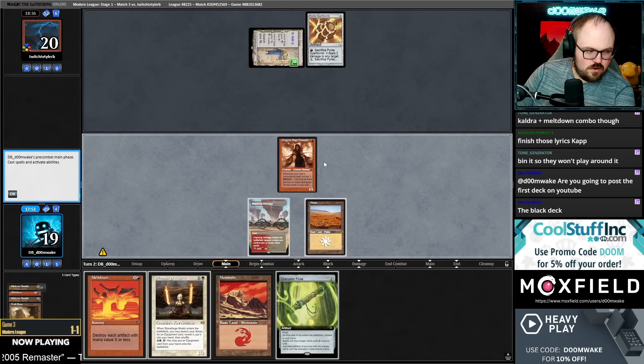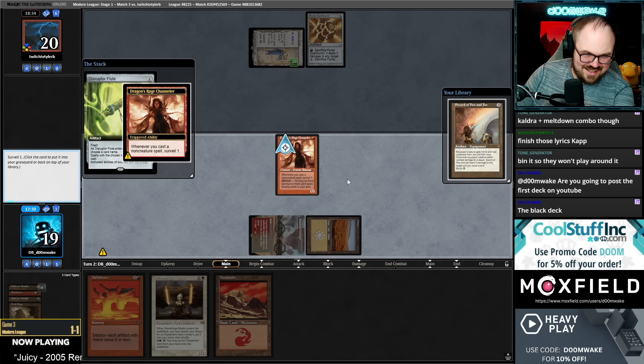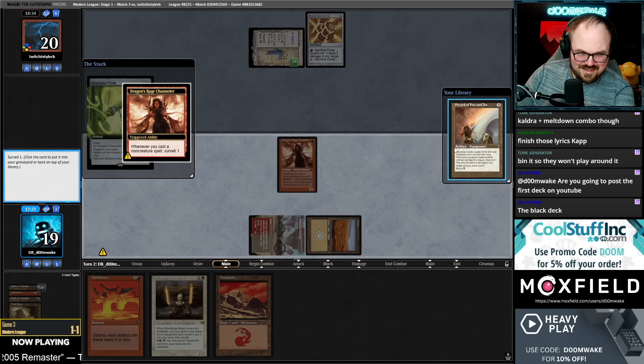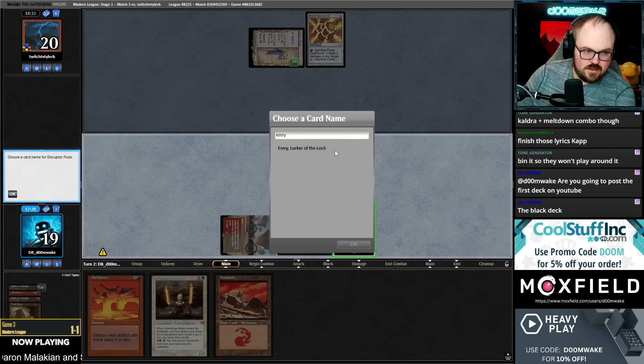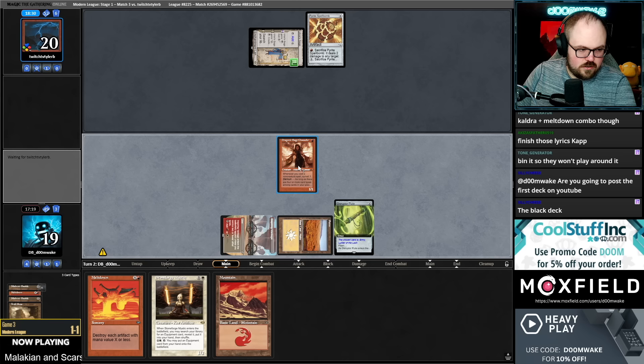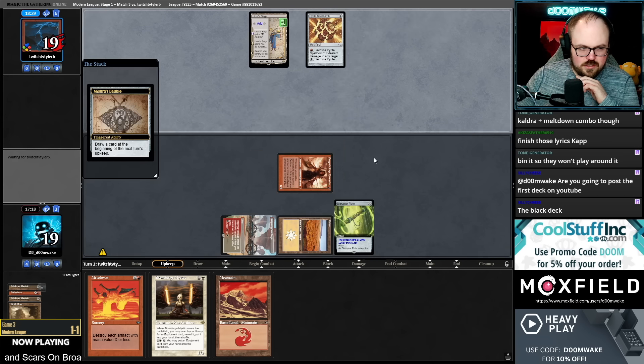Maybe I didn't do this right. What if I just let them kill the Channeler and play Stoneforge? Well no, because if I Stoneforge for Colossus, they just kill the Stoneforge. What am I Fluting though? I don't know how to play this game, I'm so lost. I'm going to name Emery and just let them Spell Bomb my DRC — I'm okay with that. I'm pretty sure I did not play that turn sequence perfectly, mistakes may have been made.